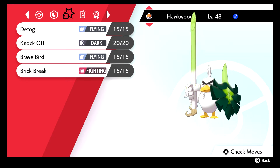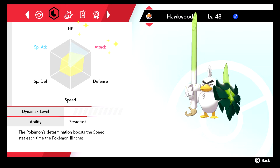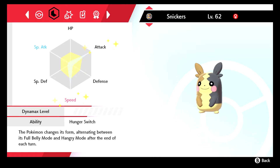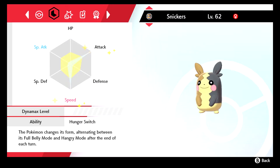Brave Bird is pretty nice because you can Dynamax and then use Max Airstream to get plus one speed, and then it doesn't really matter that you have all that HP investment because you're bulky and kind of fast too. We got Morpeko holding Air Balloon, Jolly nature, max Attack, max Speed.